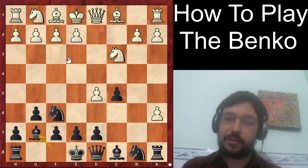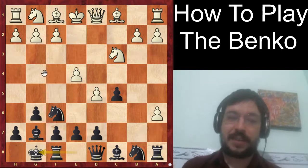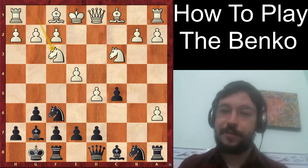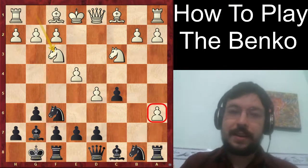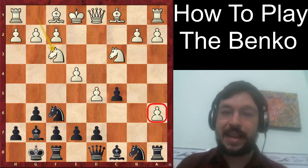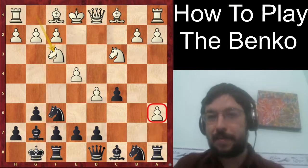I think white's best approach here is to play knight c3, and after bishop g7, e4 — those who watched the previous video know that after castles and knight f3, this is a good point to test your knowledge and see if you can find the best move for black to get some benefit from the fact that we haven't taken the pawn on a6 just yet. While you're thinking, do make sure to like the video.